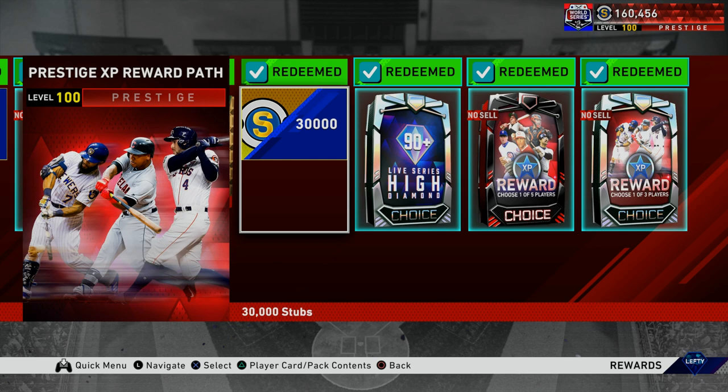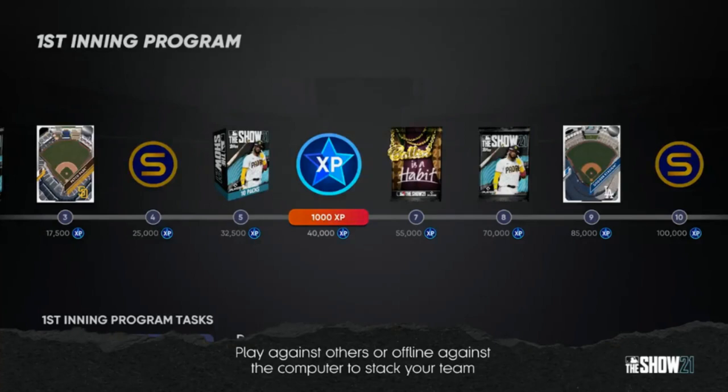That kind of reminds me of the prestige XP reward path — maybe this path is extended a little bit more because it looks like you need a lot of XP for those individual inning programs. I'm not exactly sure how it will work, but all of it looks very interesting. We can see here the 100 XP level, and it looks like at the 40 XP level within this First Inning Program you unlock an additional 1,000 XP — most likely toward the universal profile and the XP reward path. I can't confirm any of that, but that's what it looks like to me.